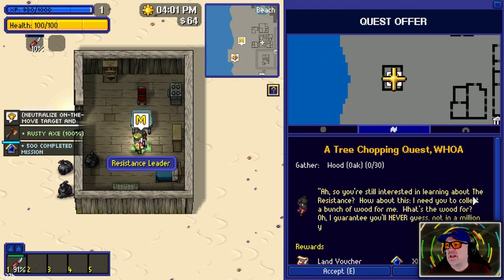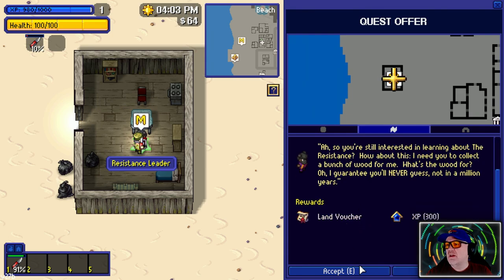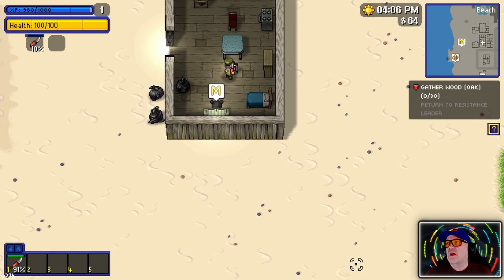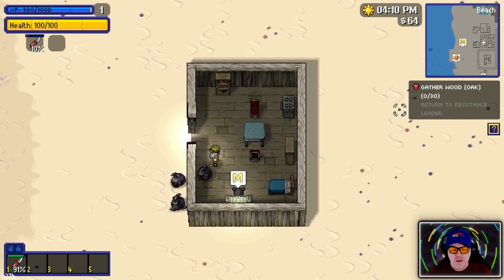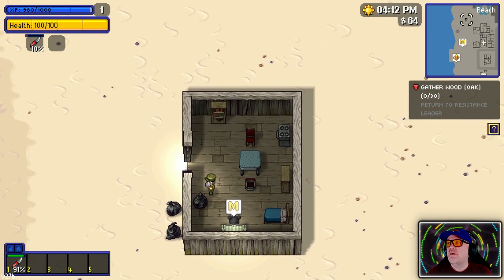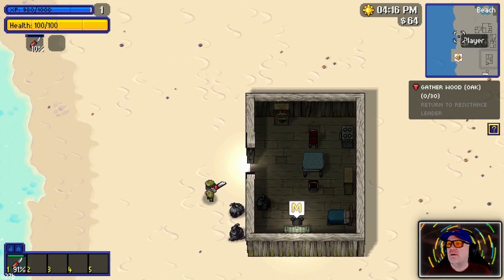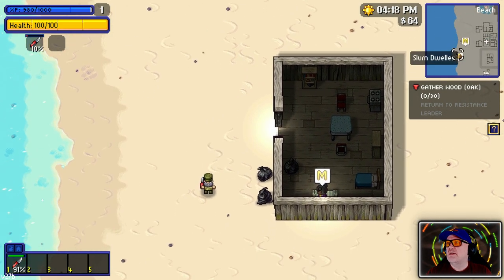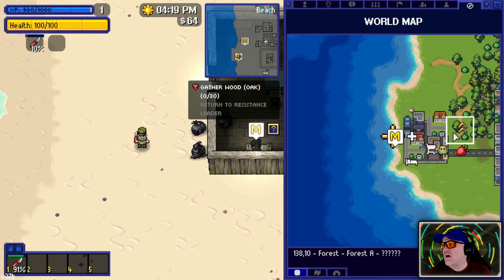There's still more - you're still interested in learning about the Resistance? 'I need you to collect a bunch of wood. What's the wood for? I guarantee you'll never guess - it's for a boat, I reckon.' We accept the quest. Where do we go? Tab for the map - where are we going? We need wood.